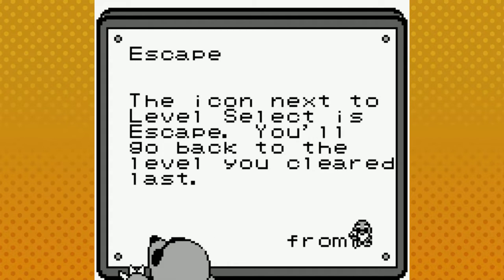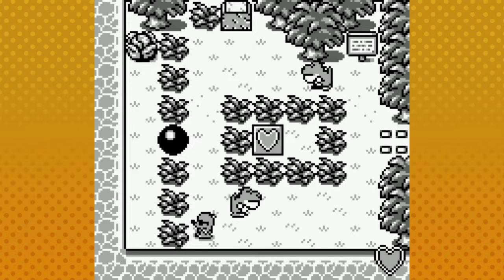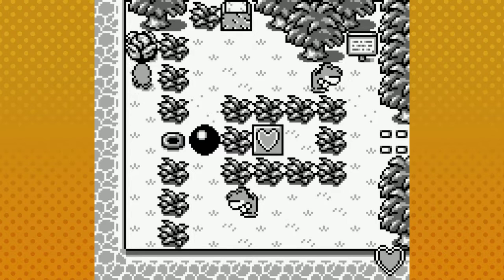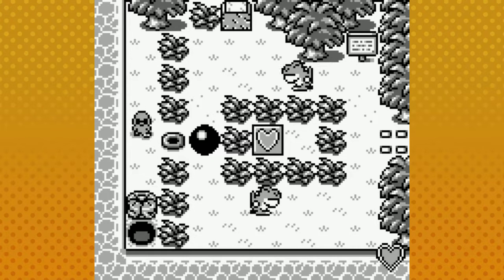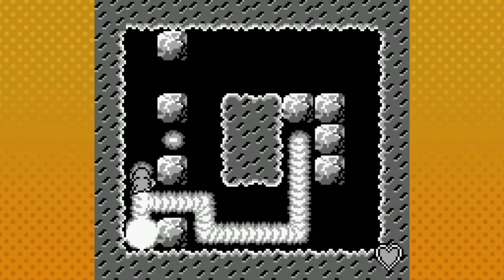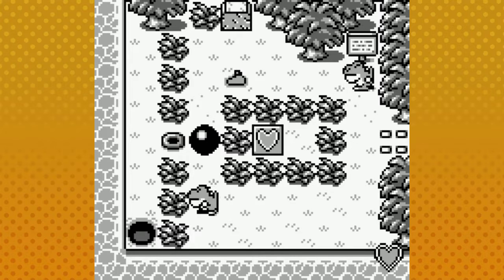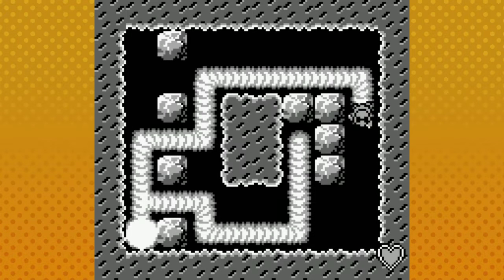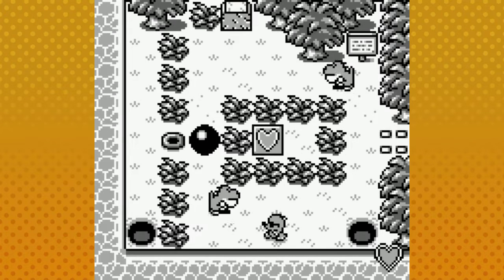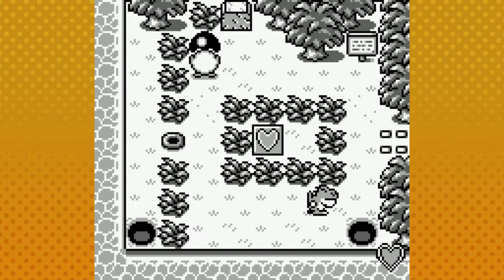The escape icon — if we get stuck and somehow set up the level so it's impossible, we can use escape to go back one level. Let's get this cabbage first — that makes two. We can dig this hole and go through here. I think a safe spot to do this would be down at the bottom of the screen where there are fewer things. Let's get this guy up front and then take the guy at the bottom of the screen out.